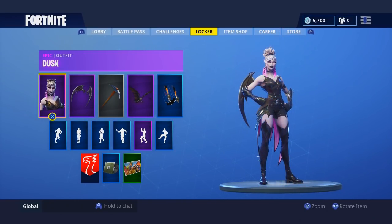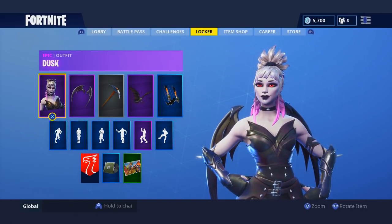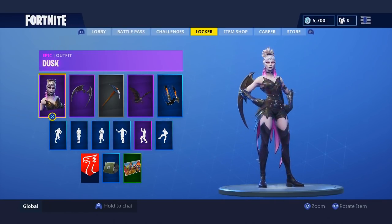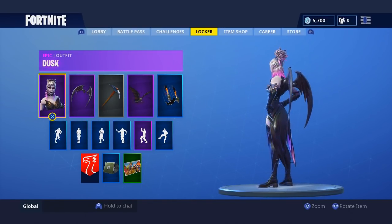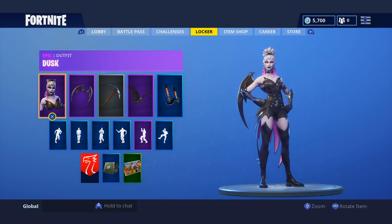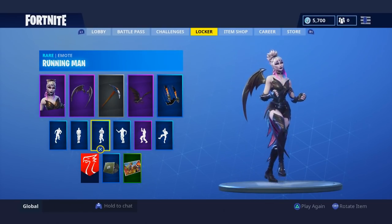At number 3 is the Dust skin — actually my personal favorite in this battle pass. It has a gothic, Halloween-themed look that's refined, clean, and not too tacky. The back bling is absolutely insane — even though we've seen winged back blings before, this one is on another level. It's going to be one of the most used skins throughout Season 6 and beyond because it's that cool and unique.